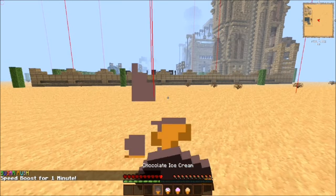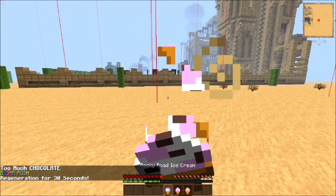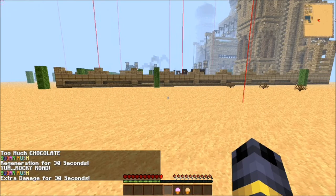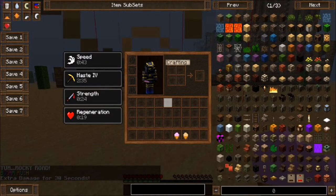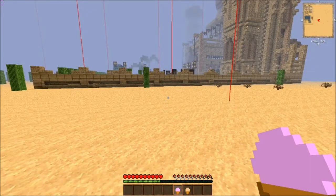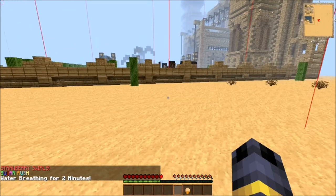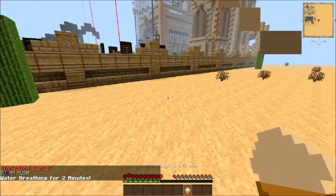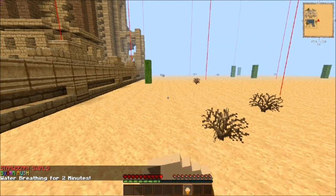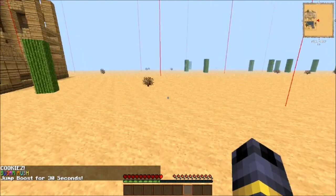Chocolate ice cream gives you regeneration for 30 seconds. Rocky Road gives you extra damage for 30 seconds. And gives you strength regeneration — Haste 4. Wow, that's good actually. This one gives you water breathing for two minutes — that's really cool. If I had like the ocean mod or something, that would definitely be useful. And the cookie dough ice cream gives you a jump boost for 30 seconds.